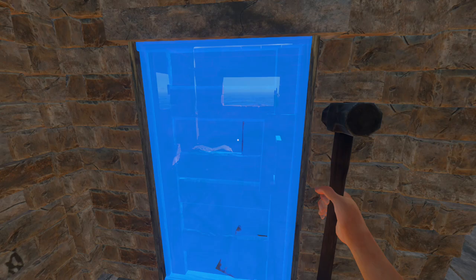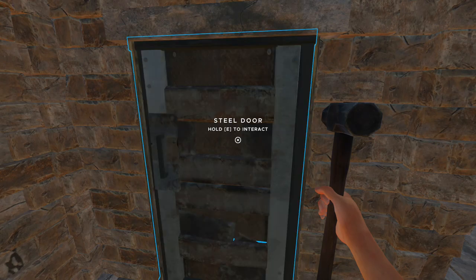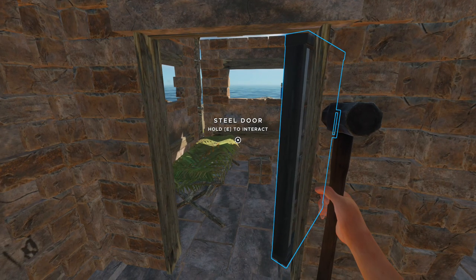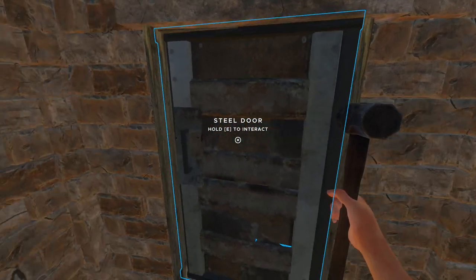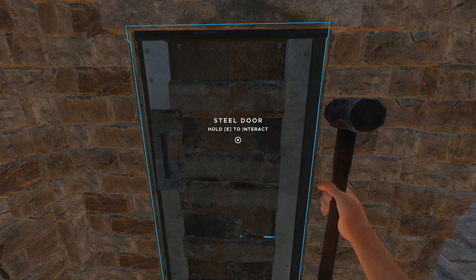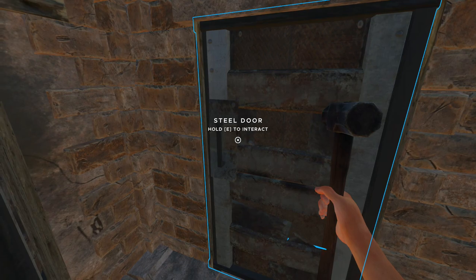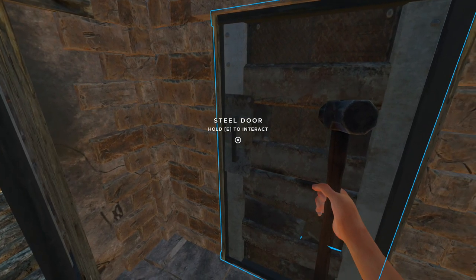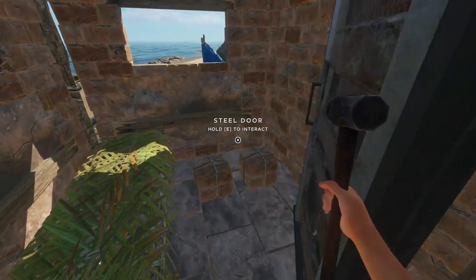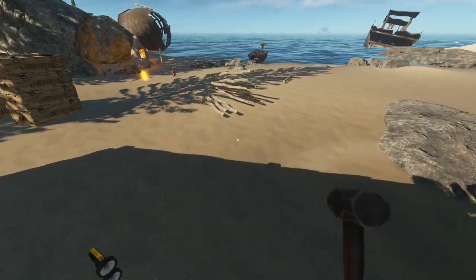I'm guessing if I'm standing here it goes inwards - I really want it to go inwards, to the right. Yes! All right, now I understand that as well. Maybe a quick tutorial for that one - the way you look is the way the door goes, and the way you put the handle is the way the door swings. So I put the handle on the left so it has to swing to the right. This is what I thought for some time, and now I finally have my own confirmation - that's pretty good.